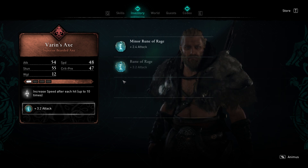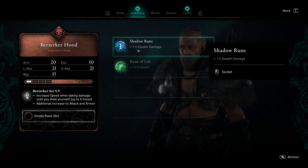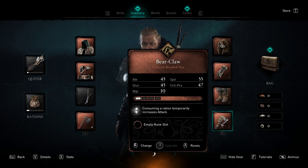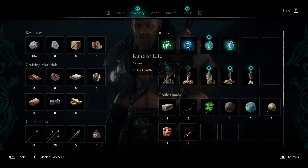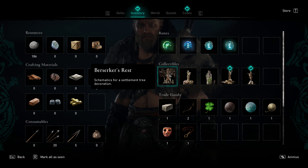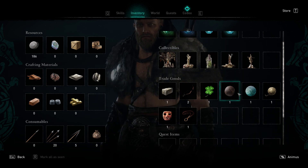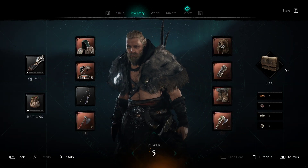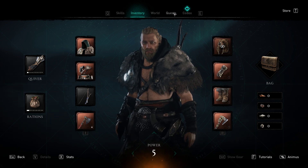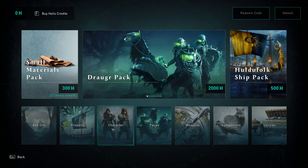Let's just start putting those runes in. I think we got those runes from schematics for a settlement tree decoration — I can show those off. What else did we get? Clearly these are bigger upgrades than what I've gotten so far. I guess that's a way for you to get that.